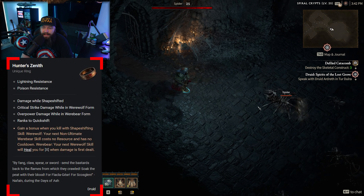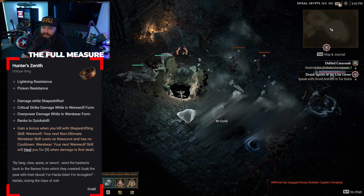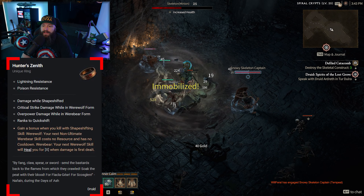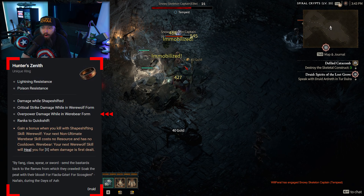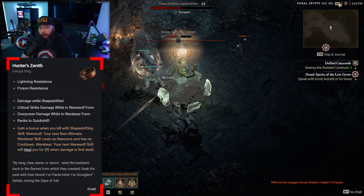Next up we have Hunter's Zenith, which is a unique ring. This comes with lightning resistance and poison resistance right off the rip, and then we have damage while shapeshifted — so as long as you're in either werewolf or werebear form — critical strike damage when you're in werewolf, overpower damage while in werebear, and ranks to Quick Shift.